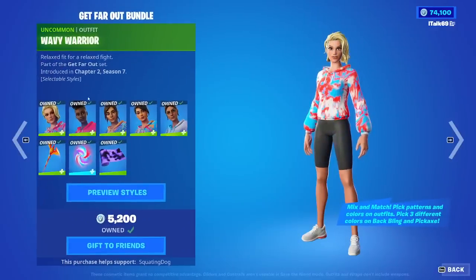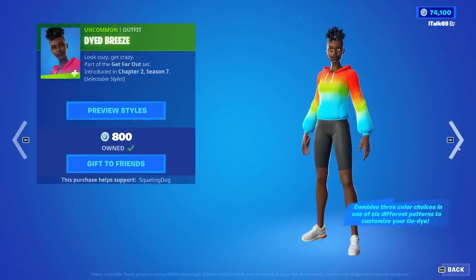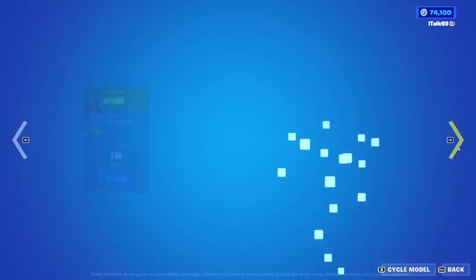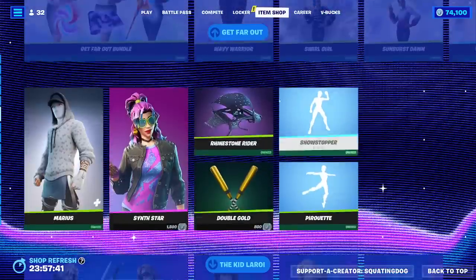The Get Far Out Bundle is also back. I recommend at least one of these skins — the customization with these skins are amazing. Buy them separate if you would like to. The Pickaxe is 500, the Whirly Dive for 400, and the Tie-Dye Abyss — look at that Tie-Dye for 300.